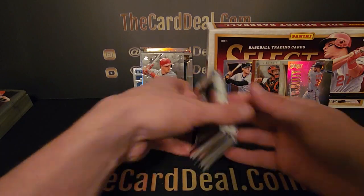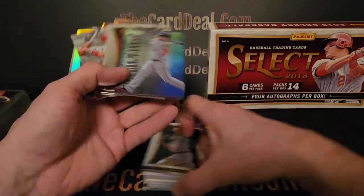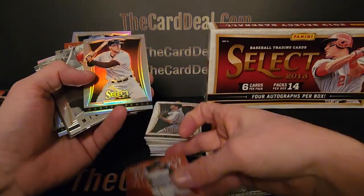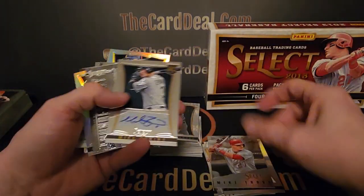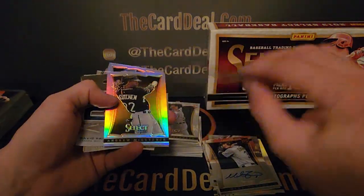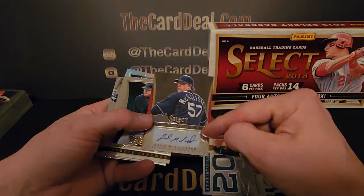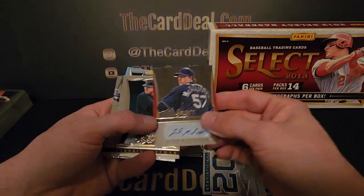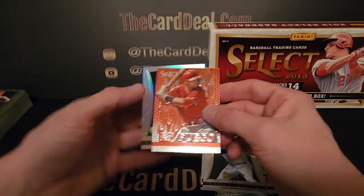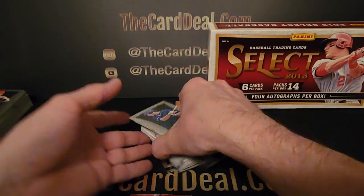Alright, great box in my opinion — not the best autos but I think we killed it with the inserts and base. Got the Harper, Mike Trout base, Youngbloods Posey, Hunter Pence, the other Mike Trout Skills, Mike Zunino Thunder Alley, Yasiel Puig, McCutchen. And then we got the Zach McAllister — I wonder why this is not numbered, maybe it's just a different series or style of autographs. Freddie Freeman, Yadier Molina, Derek Jeter, Goldie — nice. Ryan Sandberg — beautiful, beautiful, beautiful.